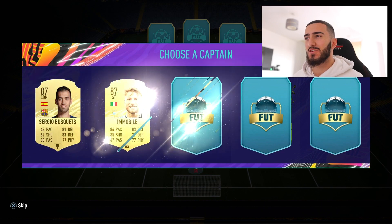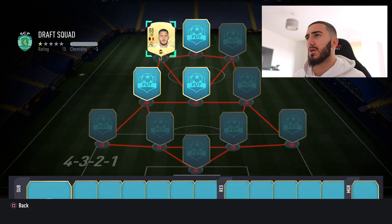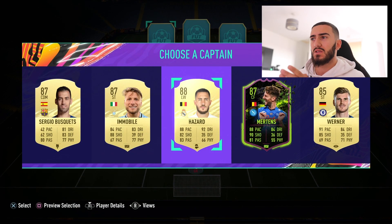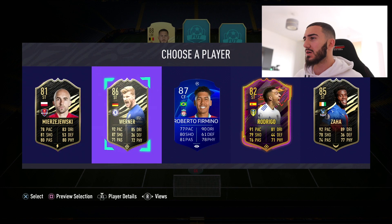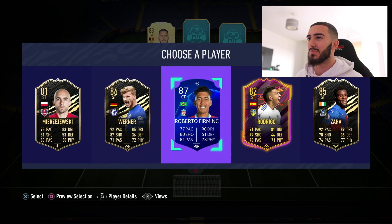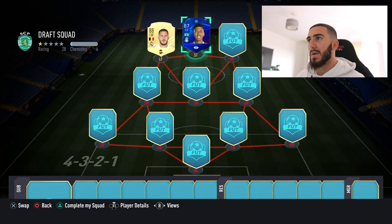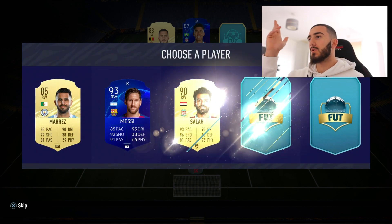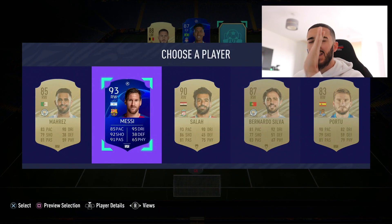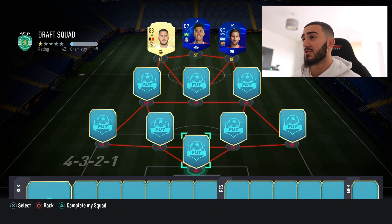I'm gonna go 4-3-2-1 — don't grill me in the comments if that's the wrong formation. Select my captain — I'm gonna go Hazard because I'm going down the Spanish league. We got Hazard! Let's go for the striker option — give me a big one. We're gonna go for ratings, so let's go Bobby Firmino. Right forward — Messi! Pop there we go, Lionel. It's not a bad start.